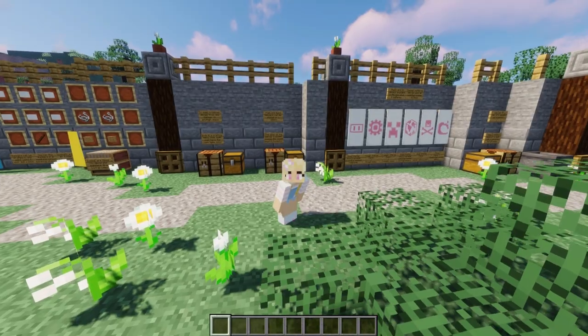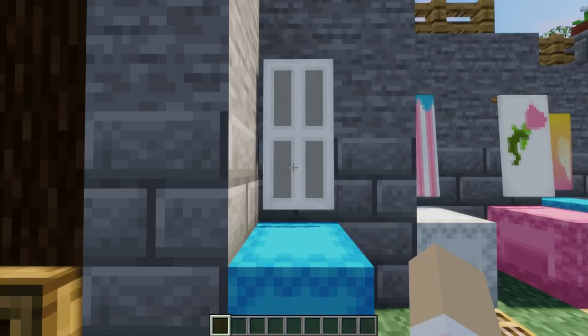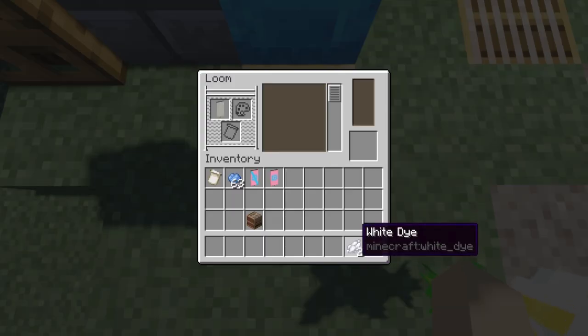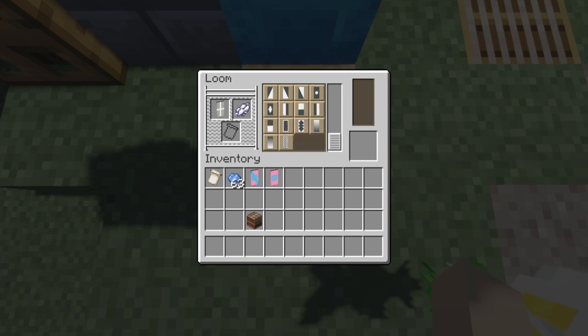Now that you know the basics of banner making let's get working on some awesome designs. This first design makes a great window shutter. First make a white cross on the light gray banner and then a white border.